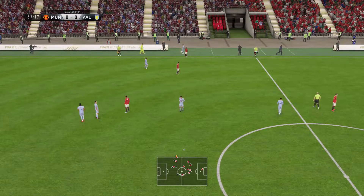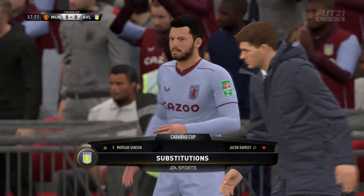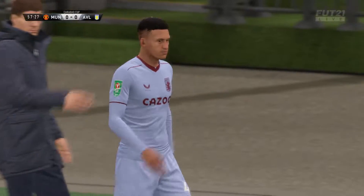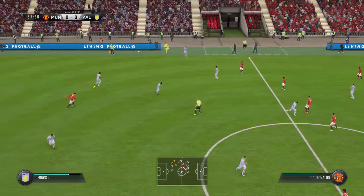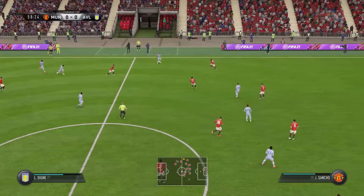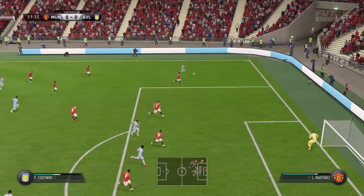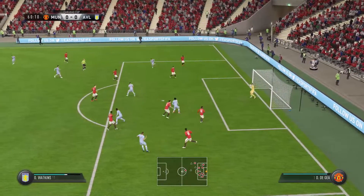The tackle there has led to a throw. There's some movement in the dugout — we're going to get a change here. Sanson, and they're looking good when they get the ball out wide, as they've done here. Coutinho looking for teammates in the middle. Simple save for David De Gea.